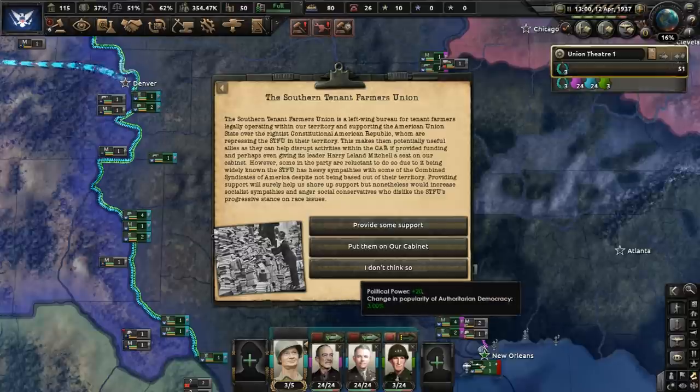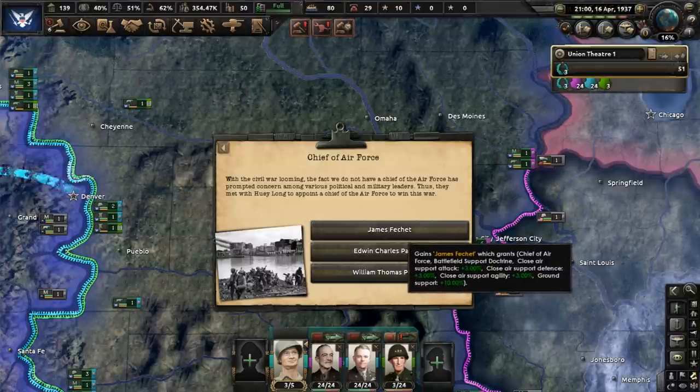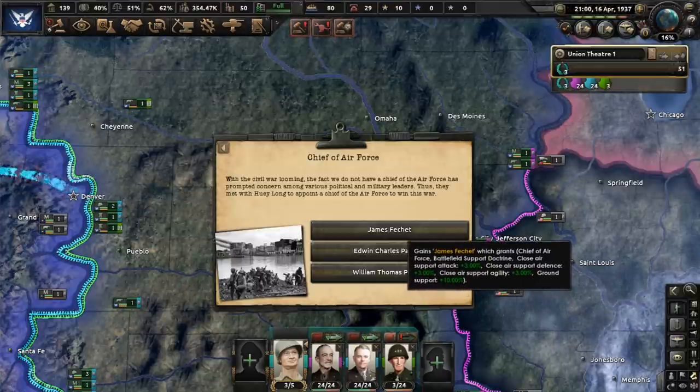The Southern Tenant Farmers Union, or STFU, could potentially help us with the Constitutional American Republic, but we're going to say no to the idea of giving them support as we are looking to increase the popularity of authoritarian democracy. James Feche is going to be made Chief of the Air Force. He is a big fan of Close Air Support aircraft and the Battlefield Support Doctrine.